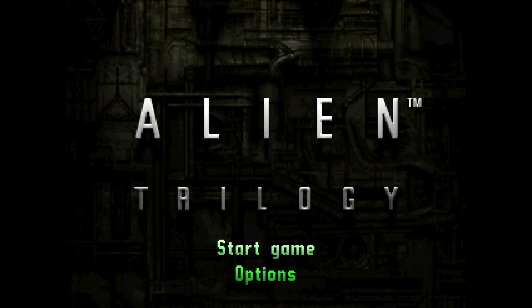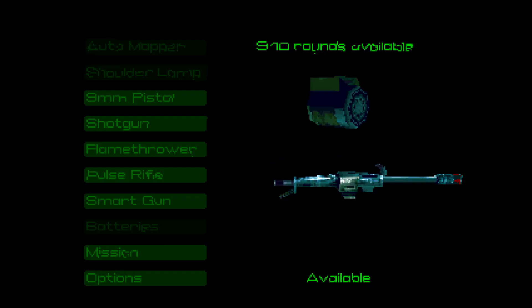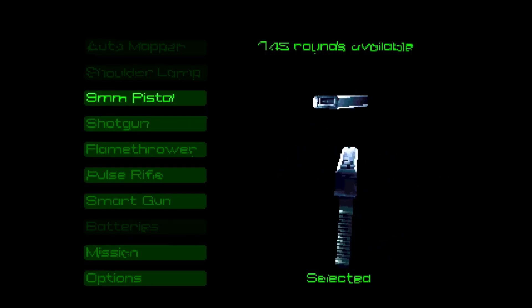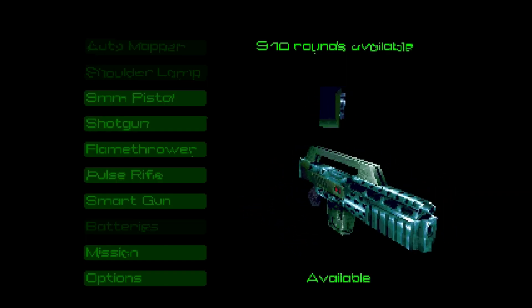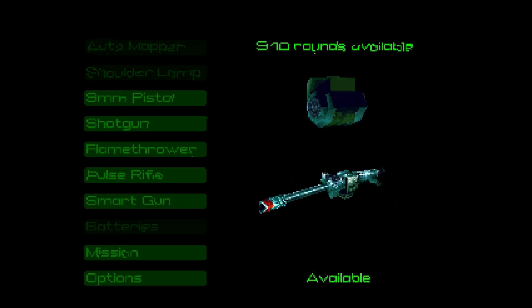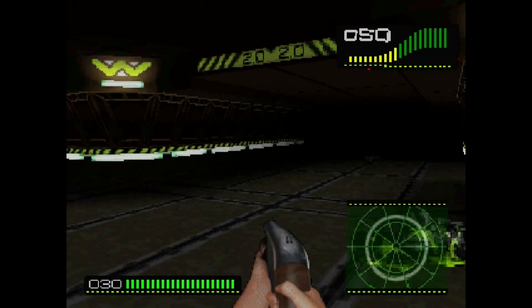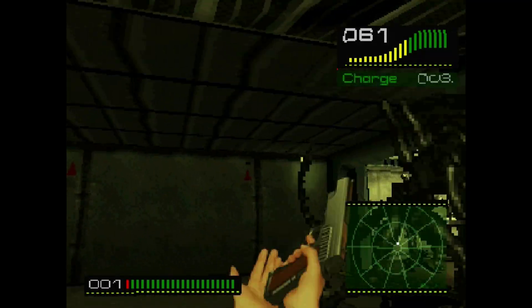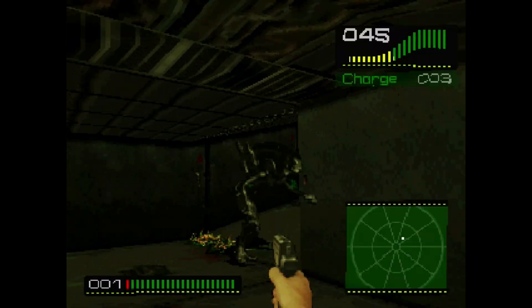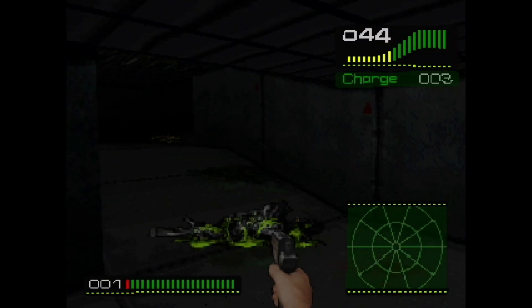In Alien Trilogy you are not the classical victim of the Xenomorphs. You don't have to run away and play hide-and-seek with them because you are armed with several weapons. You start with an automatic pistol and will later get more weapons like the shotgun, the pulse rifle, the tremendous smart gun, and of course the characteristic flamethrower, to get rid of the bugs across 30 levels. If you run out of ammo, you will still have the ability to use the pistol with one bullet at a time.